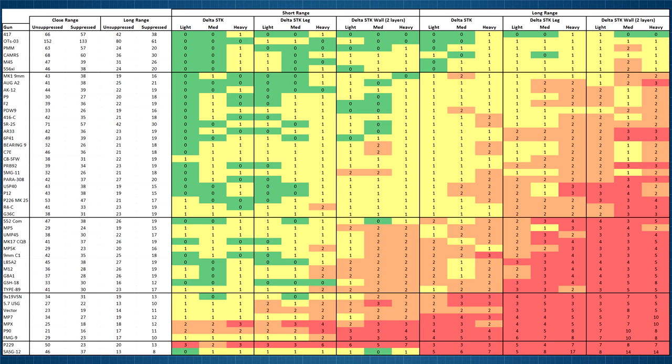For the first group, attaching the suppressor still results in very good performance against all armour types at close range, and even at further distances the shots to kill only increase by a maximum of one extra shot. The second group also performs quite well at close range but at further distances we see an increased shots-to-kill count of up to two or three. Some guns in the third group can be okay at close range, but their lack of performance at longer range — especially with leg shots — makes attaching a suppressor a definite disadvantage. The fourth group contains guns that are pretty weak with the suppressor both at close range and especially at further distances, where you may want to carefully weigh the cost of attaching a suppressor versus the benefits.